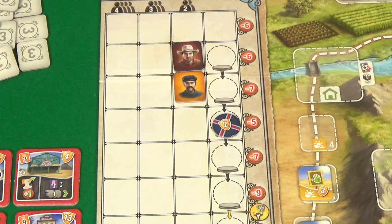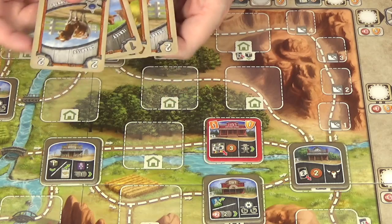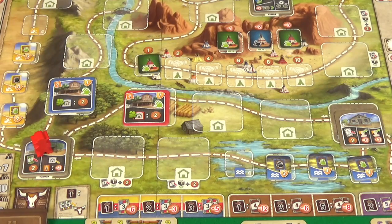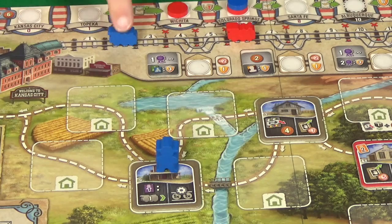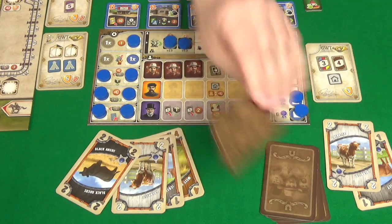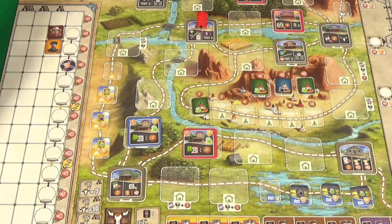Rogue spends eight dollars to get another engineer, covering a space and allowing her to buy a construction worker from the job market for five dollars. She shuffles up and draws two more cards. I move one to discard two Jerseys for four dollars. I can't afford the seven to remove a hazard, so I draw cards and get a Guernsey and a Jersey — two Guernseys, a Jersey, and a West Highland in hand. Rogue then goes one, two, discards a Dutch Belt for two dollars, and pays four to build a building.